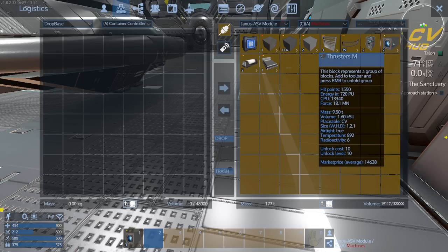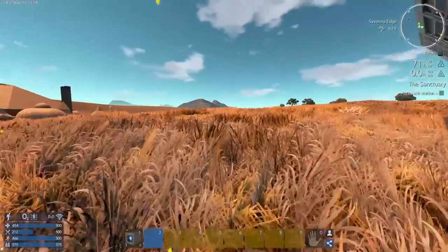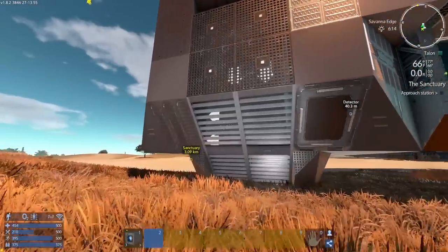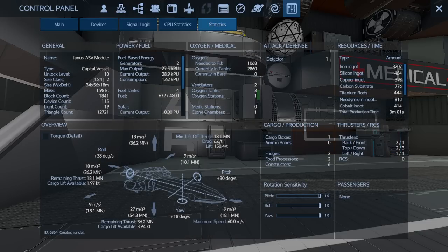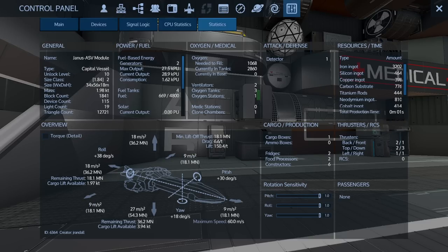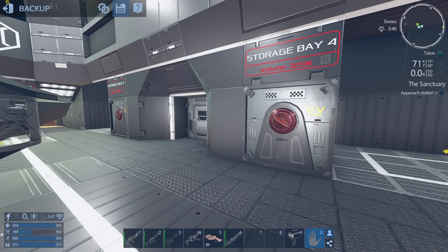We got two more thrusters - three total. I'm putting the thrusters down in a very haphazard way, I just want to get into space. Looking at my statistics - I'm very unsure of what I'm doing here, but I think if I've got speed in all directions I should be okay. When this points backwards that means the thrusters shoot backwards which will be forward. Let's do a backup save just in case this goes horribly wrong.